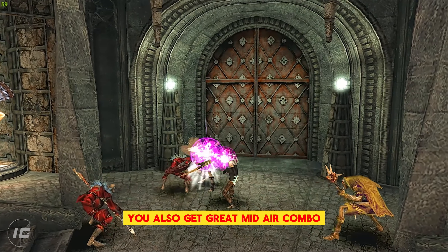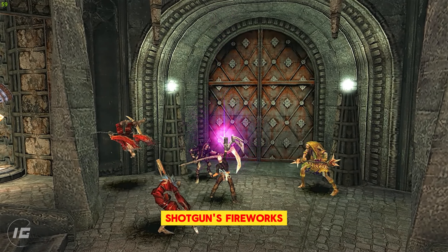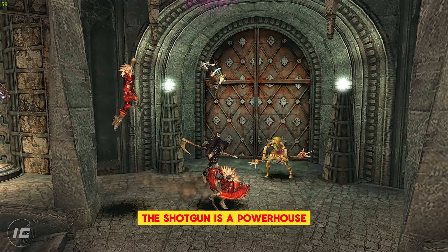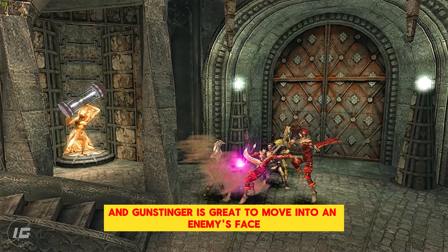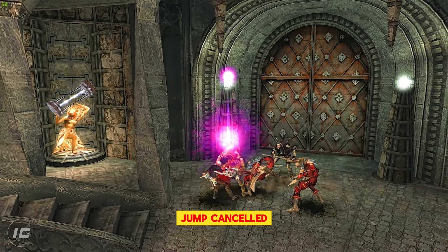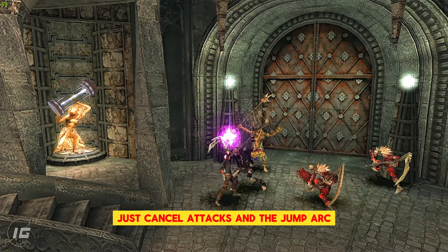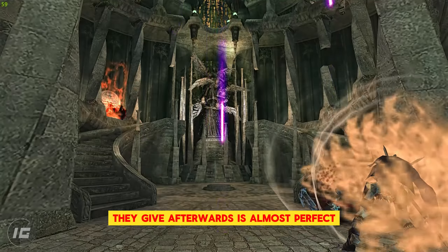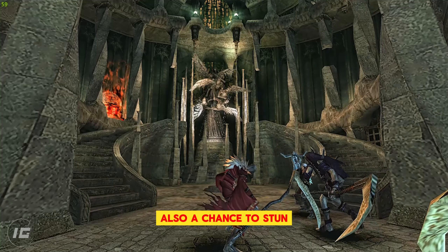You also get great mid-air combo mobility from Rainstorm, and to a lesser extent the shotgun's Fireworks. The shotgun is a powerhouse if you can manage charged shots well. Gunslinger is great to move into an enemy's face quickly, doing knockback damage. Jump-canceled shotgun shots are much easier to pull off than normal just-cancel attacks, and the jump arc they give afterwards is almost perfect to jump from enemy to enemy, with also a chance to stun.